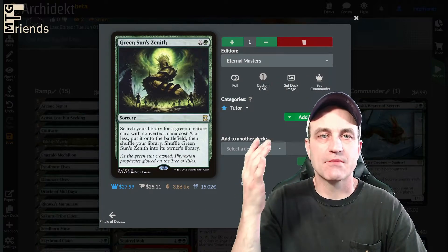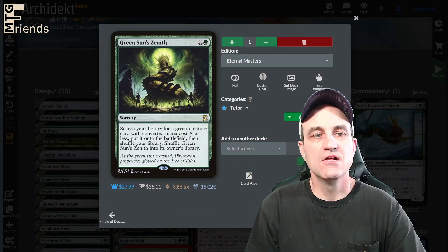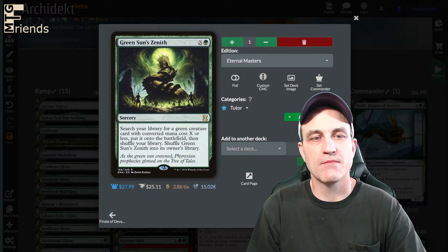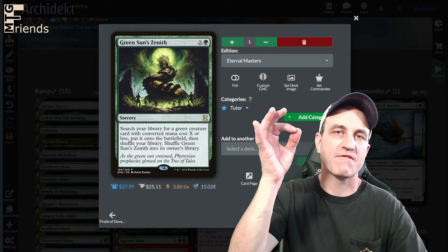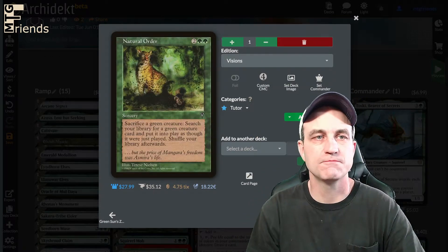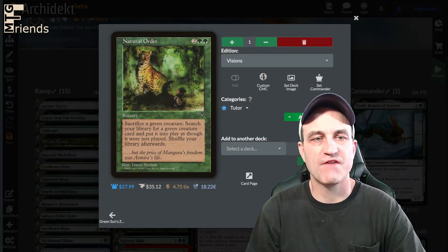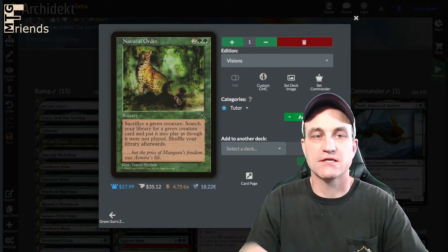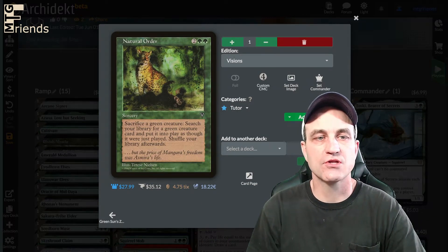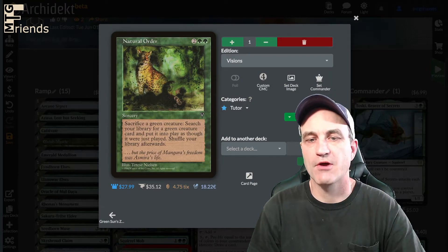Green Sun's Zenith — search your library for a green creature card with converted mana cost X or less, put it on the battlefield, then shuffle your library, and shuffle Green Sun's Zenith back into your hand. Another way to fetch that alt-win condition. Natural Order — sacrifice a green creature, search your library for a green creature card and put it into play as though it were just played, then shuffle your library.